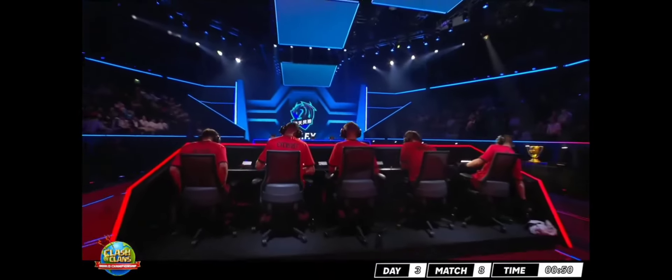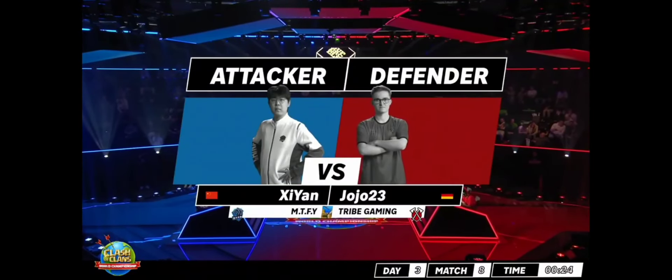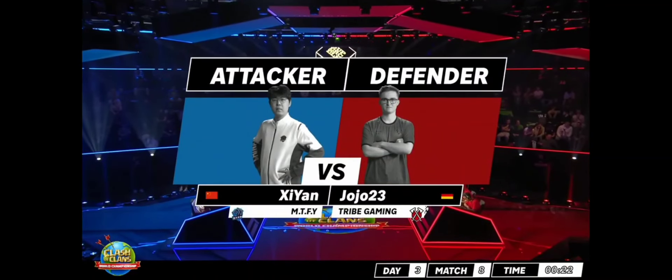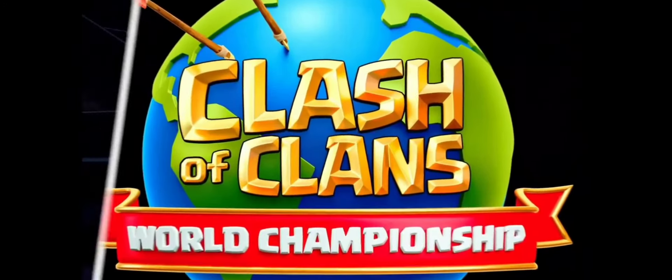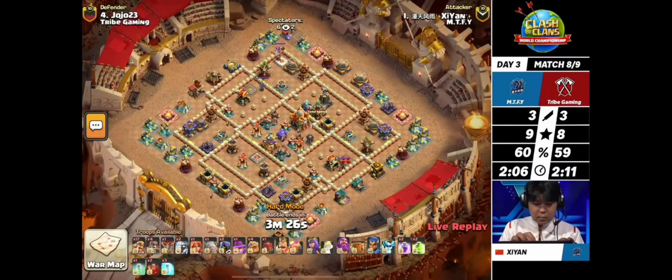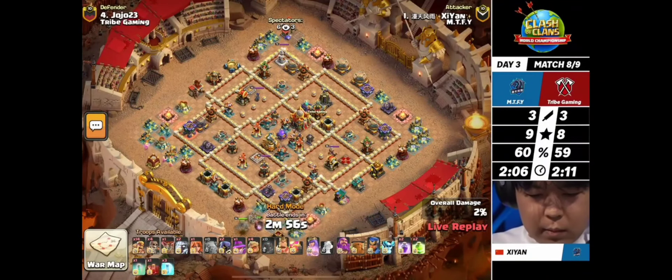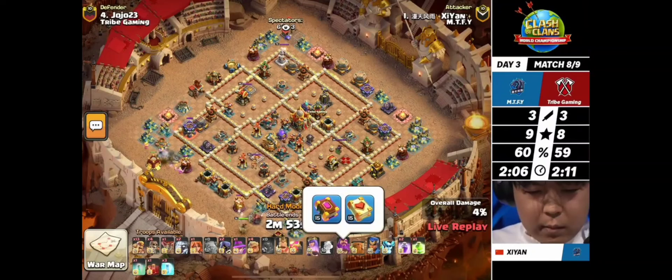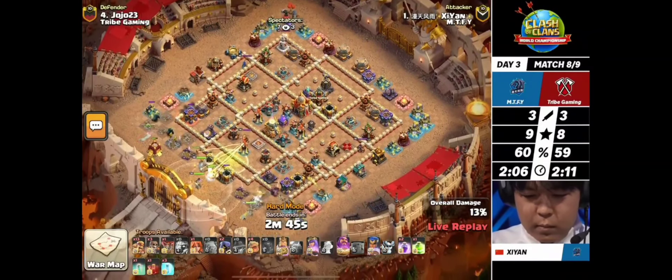Those two teams are giving us a show. We've talked a lot about Tribe's defenses - huge props to them because right now it is just incredible. It's going to be another time for the electro titans in this match. There's a really stacked rage tower in the core of the base - something to look out for. He's going to try to send those titans exactly in there and then overpower it with the warden's eternal tome ability.